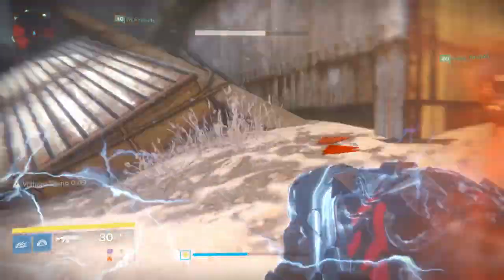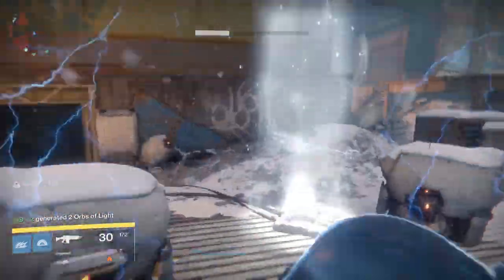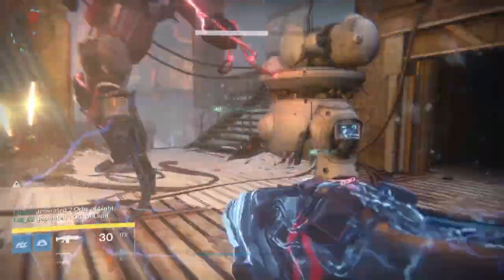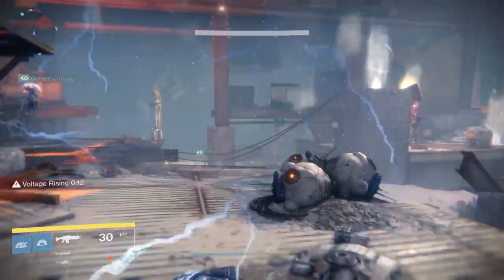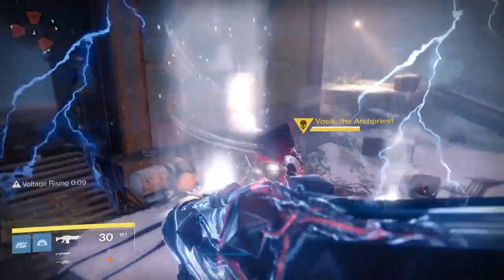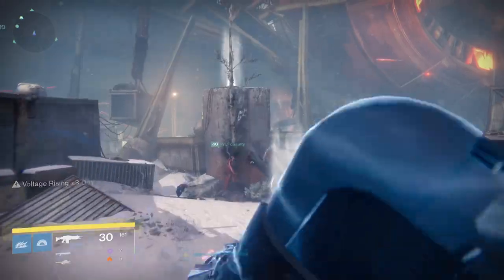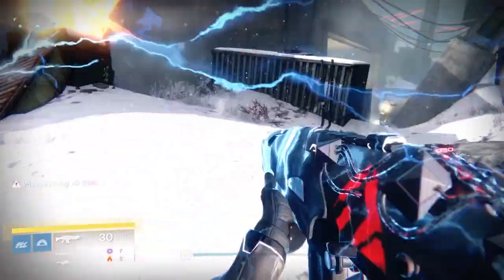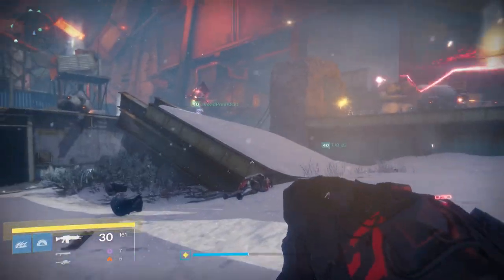One person is going to be a runner and the other person is going to defend the area. The primary thing you're defending against are shanks that come and actually take charges you need to get to the damage phase for the boss. To get to that damage phase, you'll notice glowing arc orbs situated in different parts of the arena. The runner's job is to keep picking up those arc charges until they get four of them. Once you have four, go back to where you started and bank them. The area looks very similar to the Scourge of the Past banks — very similar because it's a Fallen raid.